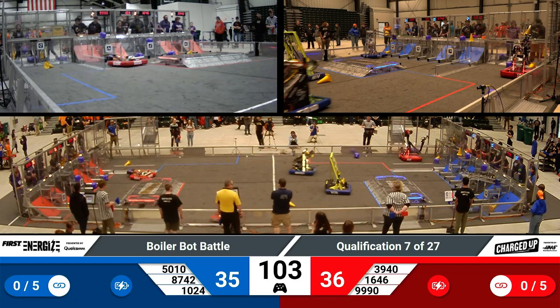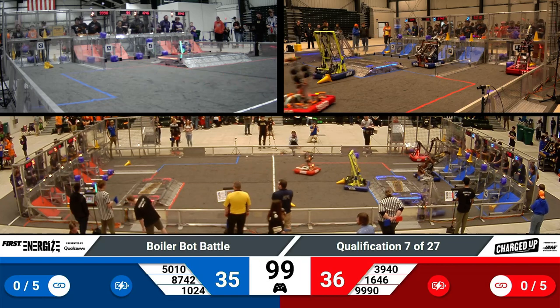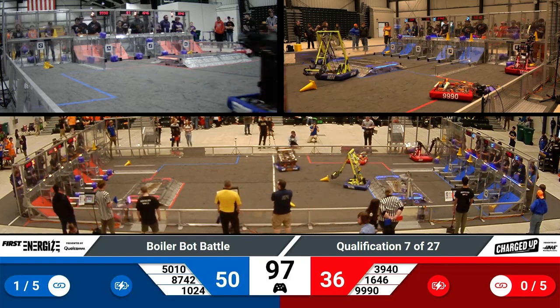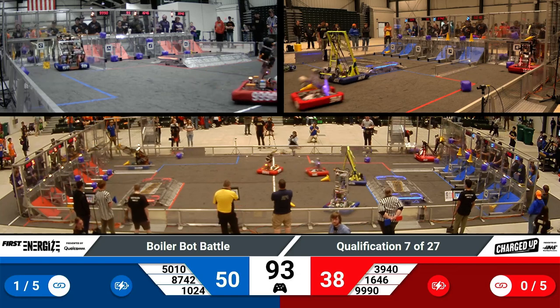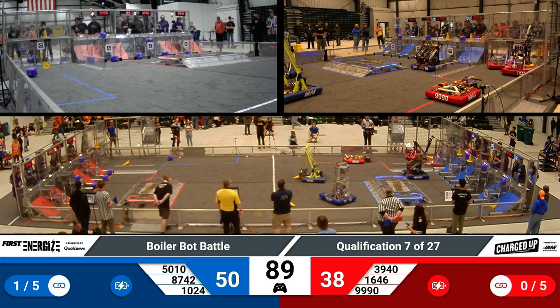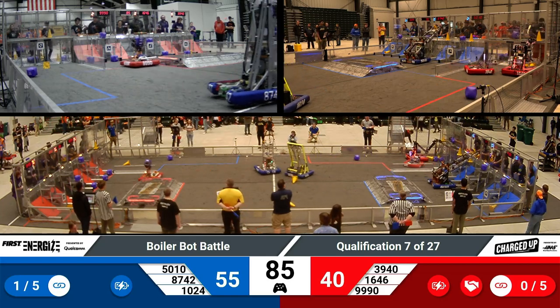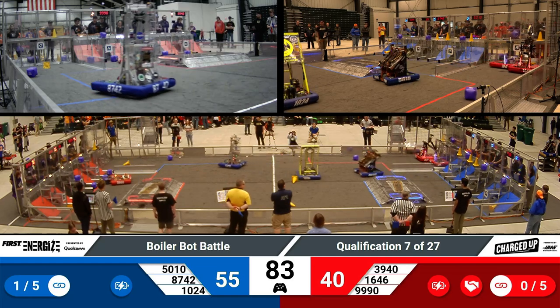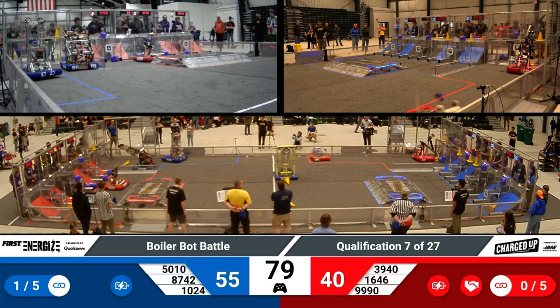5010 is going back for another cone for their grid. Over on the Blue Alliance, team 8742 has placed a cube on their top level, and we have one link going on on the Blue Alliance. Over on the Red Alliance, we have two robots going for those game pieces at the human player station, trying to score them on their grid.